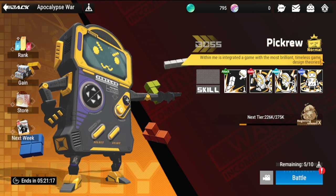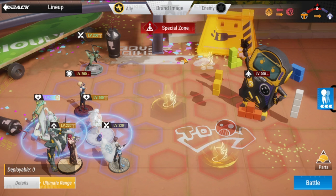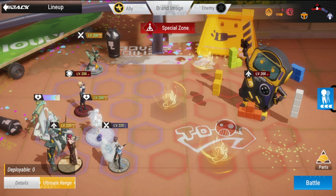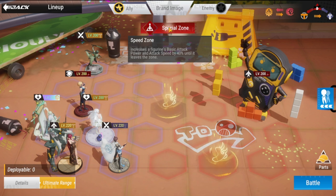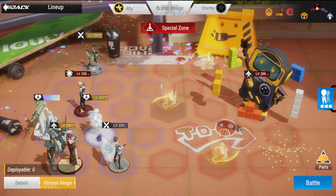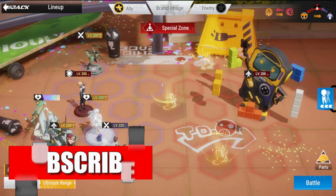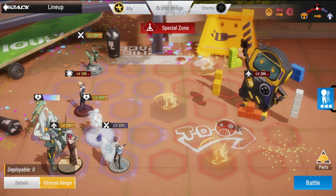This is the same team that I used in clearing easy. I have two melee guys on top and on bottom, taking advantage of your special zone, which increases basic attack power and attack speed until it leaves the zone. In the middle you have Megan as your bait and defender. You have Zephyr for healing and energy.